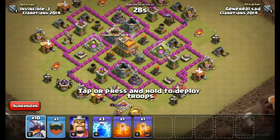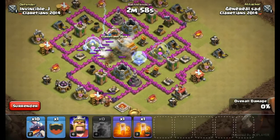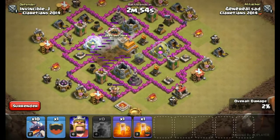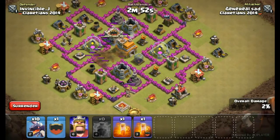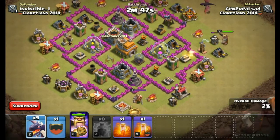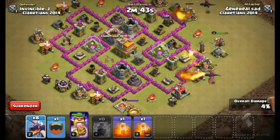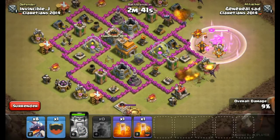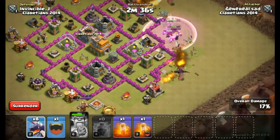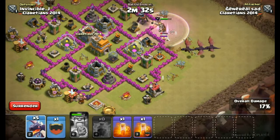So TH7 attack - here goes 3 lightning spells: 1, 2, 3. That level 5 AD is just gonna vanish from there. Here comes my king, here goes 2 drags for his support. Funnel technique - making a funnel, I'm going to clean that side first using my king, to clean that area, and you're just gonna see that drags going in a line to that middle section.